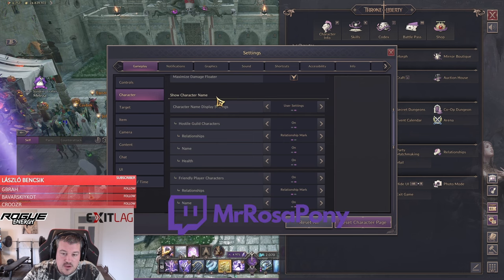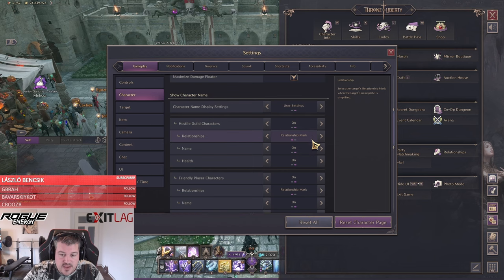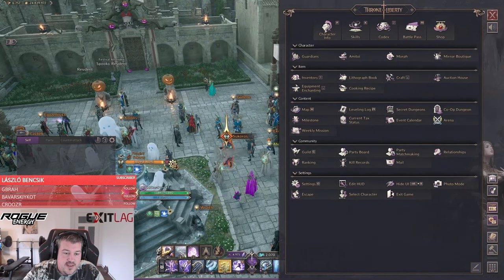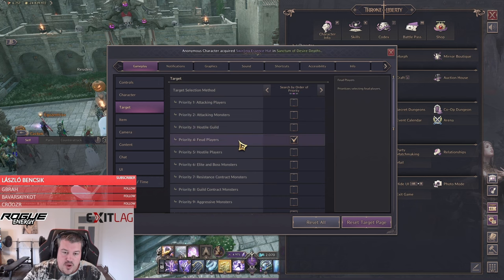Under Character, where it says 'Show Character Name,' make sure that for hostile guild characters it is turned on, you have relationship mark activated, and the name and health are turned on. You can also use this in the city so you can start learning people's names and classes.